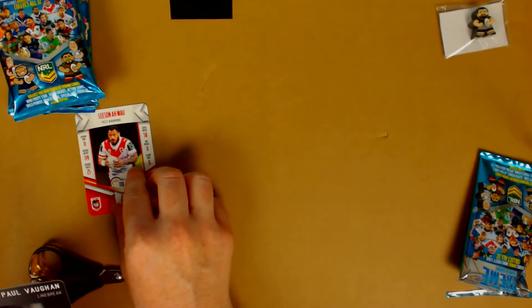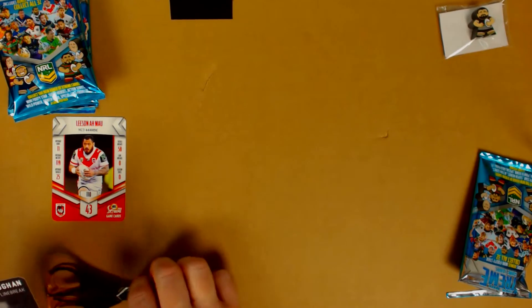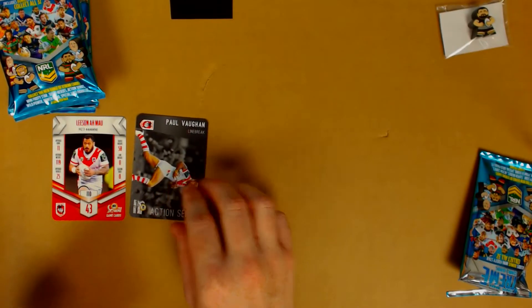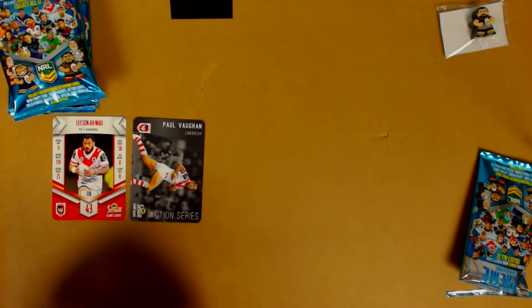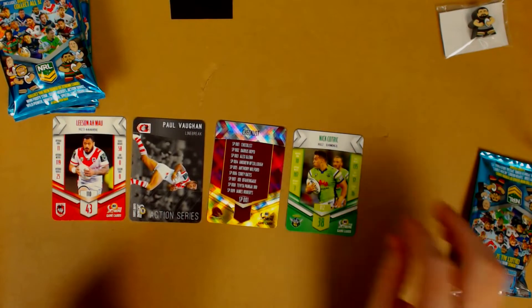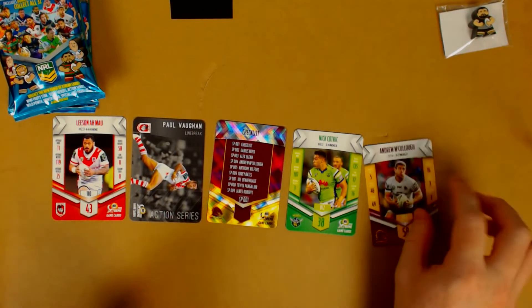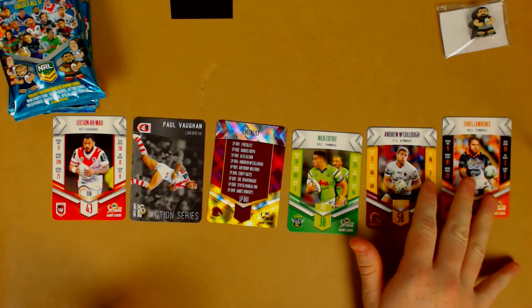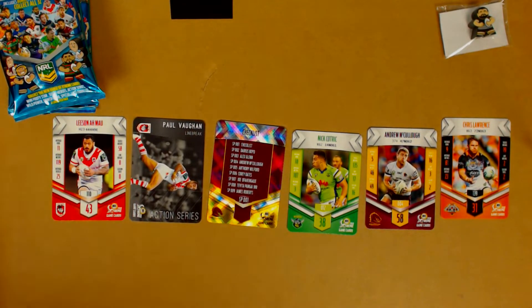So we have Josh Mansour here. Going to be a Warriors one — oh, it's not even a good one. We have Paul Vaughan, an action series one. Actually looks pretty cool — a line break one. Our shiny for this pack is a Broncos checklist, so a bad one. We get Nick Kotrick, a pretty sick player, and Andrew McCullough and Chris Lawrence. The Paul Vaughan action card is the highlight of that pack, but apart from that, not really much going on, to be honest.